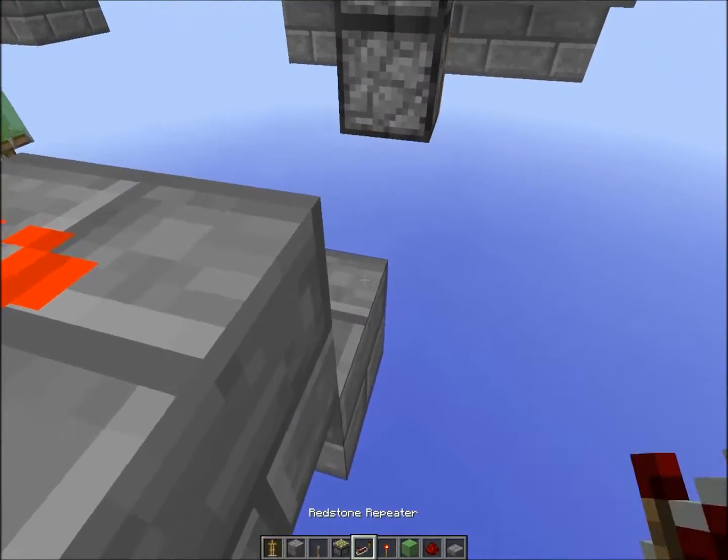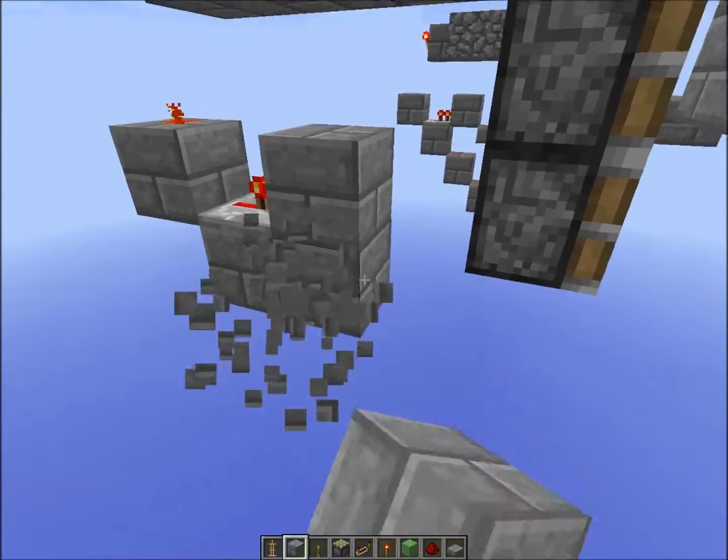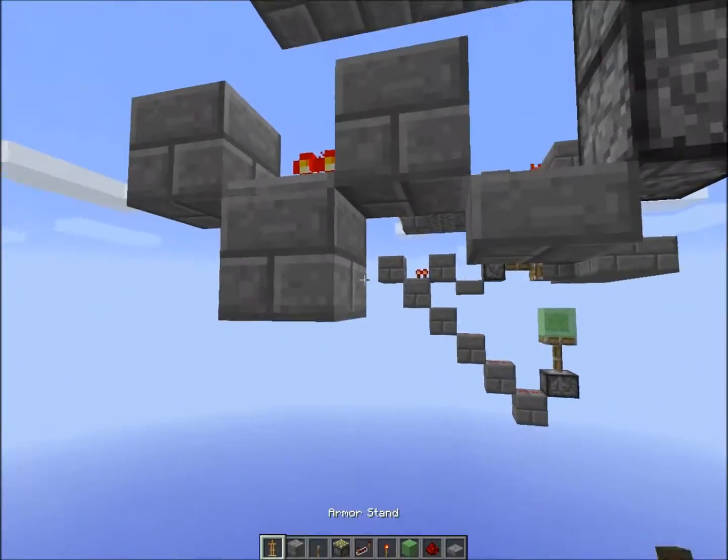Place a block there, a redstone repeater set to one tick, and a block there, then a slab right there with a redstone dust on it, so only that activates that piston.